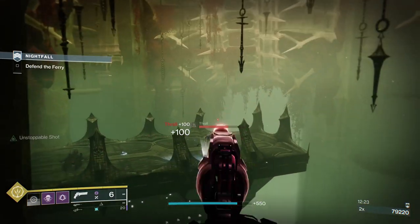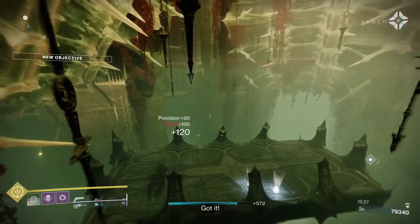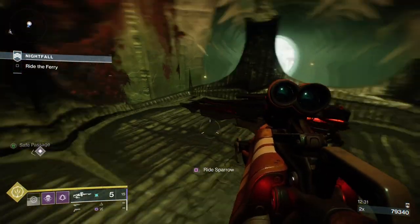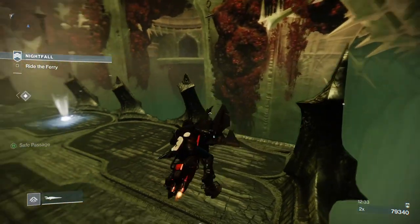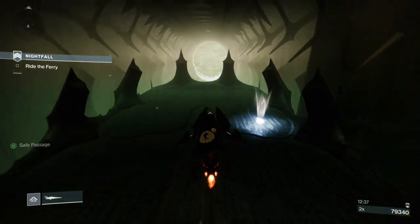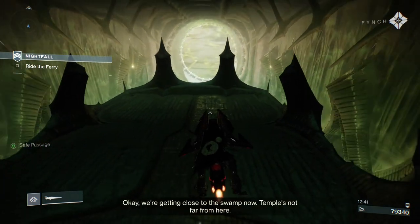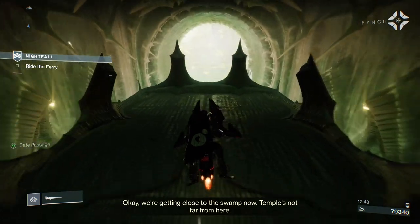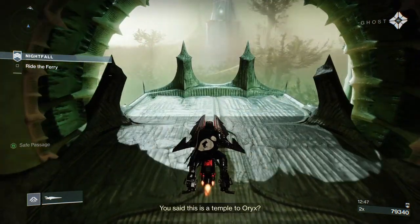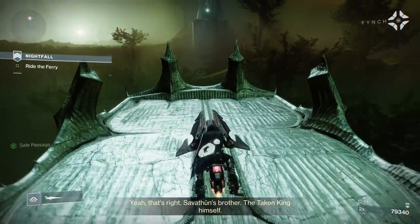Once you've done that, get back on the tombship — your Spiral will still be there. You'll get to this section, and as you can see, the Spiral is still there. This is where we're going to finish it. If you get on your Spiral here, you have to keep it moving forward a little bit, because the Spiral is not meant to be on here. The game will see it as sitting stationary but the tombship's moving, so you'll just slide off the back or go towards the back. Once it's stopped, go off the edge.